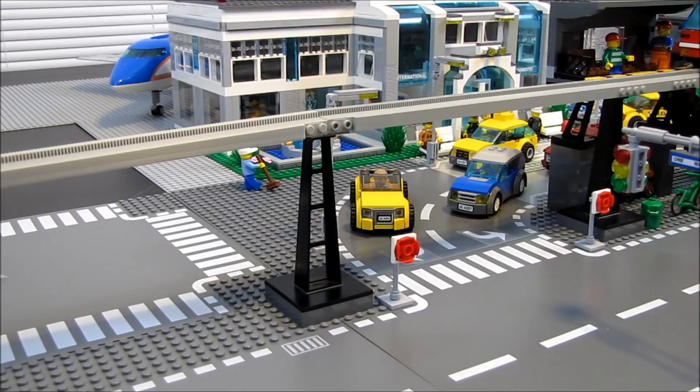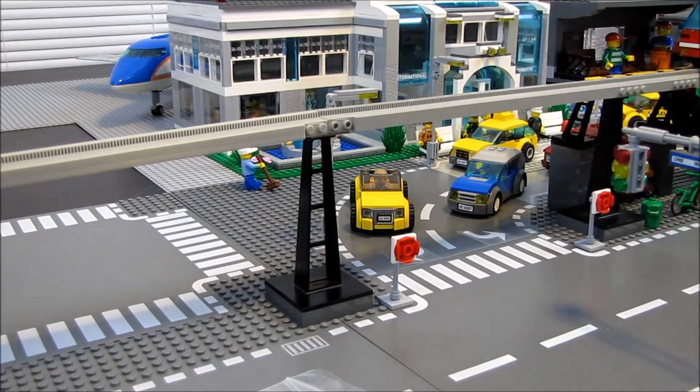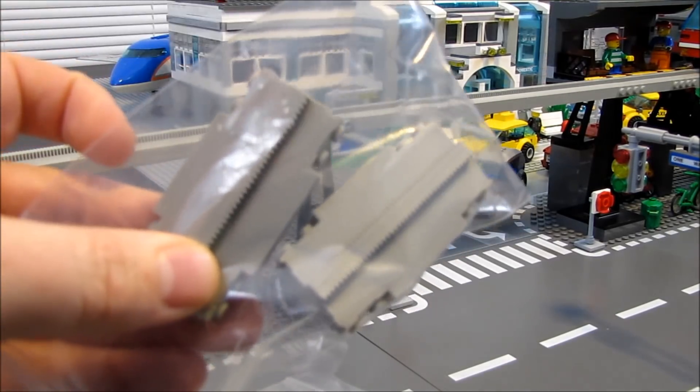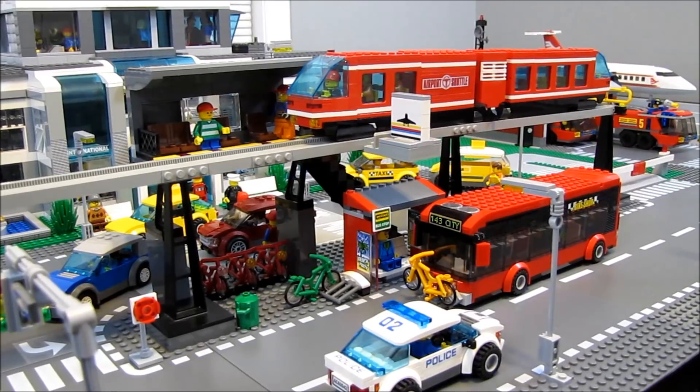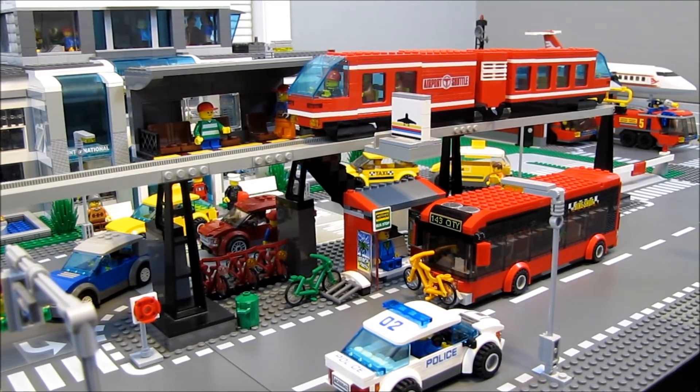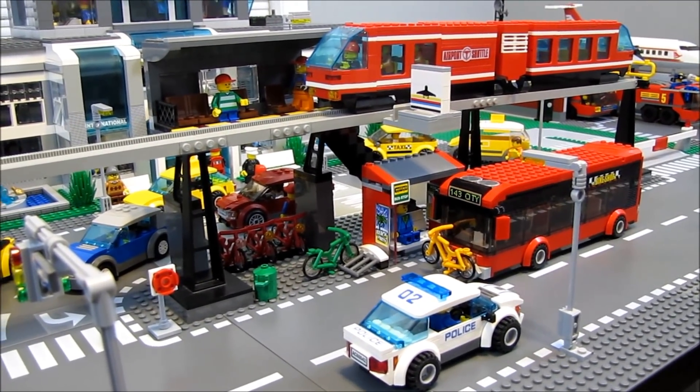I also ordered some of the smaller pieces — the third sections and the standard smaller sections. It'll be really nice to have extra track to build out the monorail system into the airport area. The monorail station itself is just a single station with a set of stairs. I think it's a pretty good size.